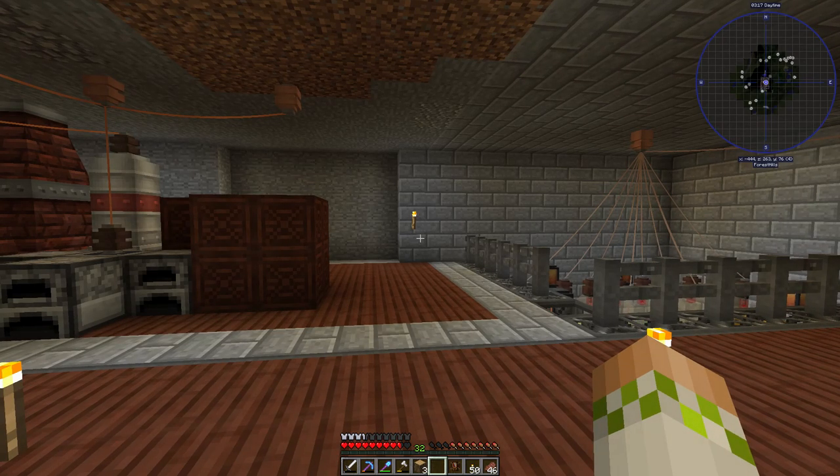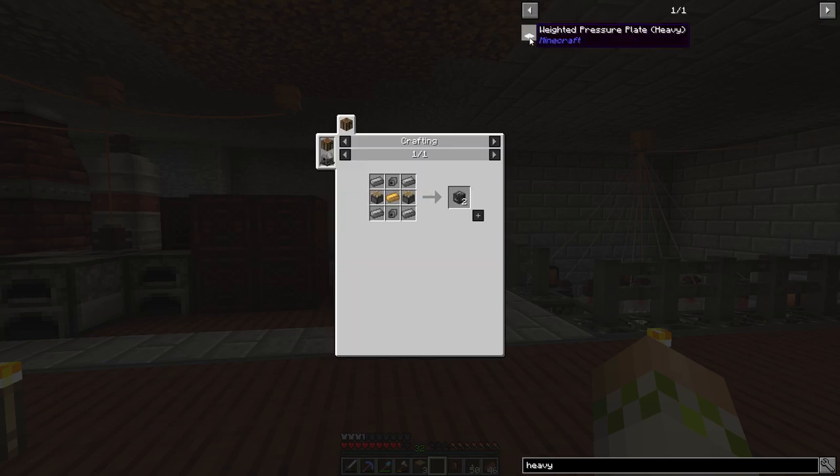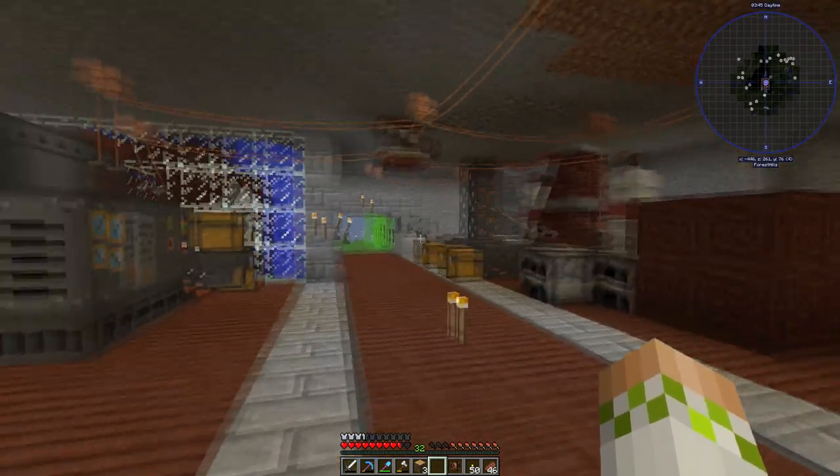There are actually only two alloys offered, and we really only care about one of them — Electrum. We've made Electrum a couple of times before, and the reason we need it now is because we are making heavy engineering blocks. We're using them for the diesel generator, the excavator, and things like that — all of which require Electrum.